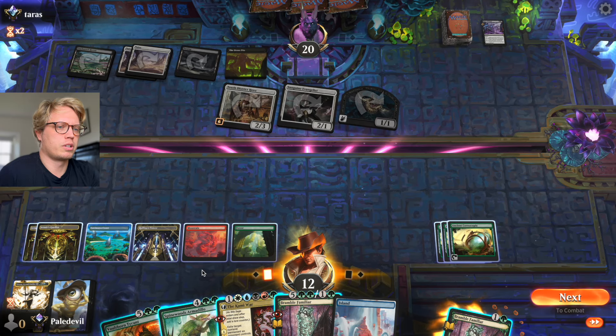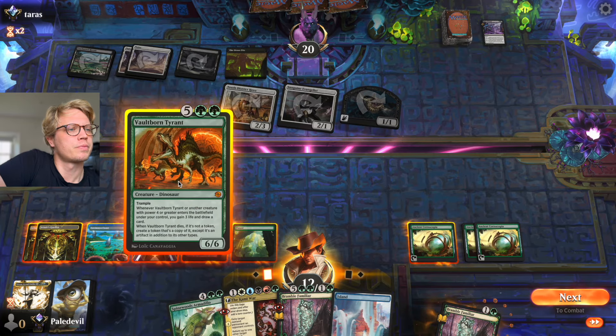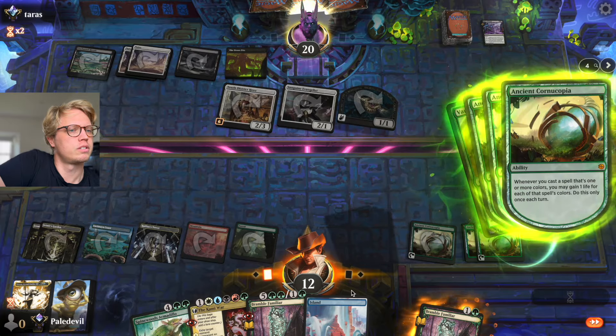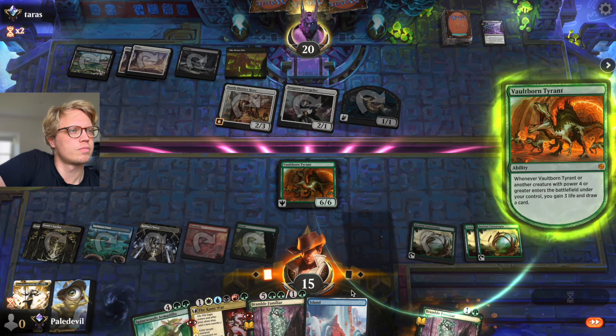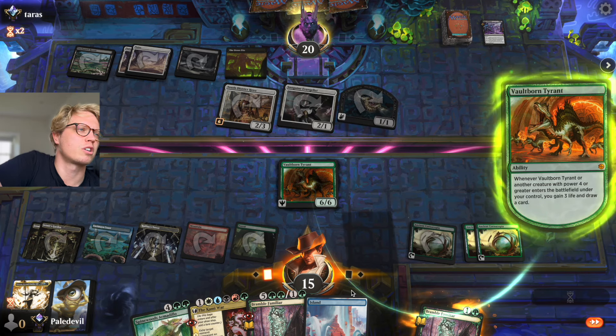Tyrant or Kami? Gotta be the Tyrant — I want to draw some cards and gain three life. The opponent is so slow, come on.